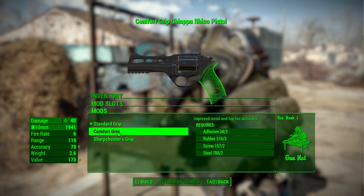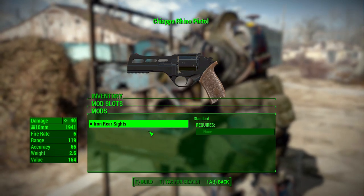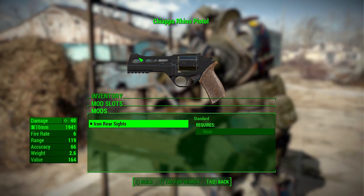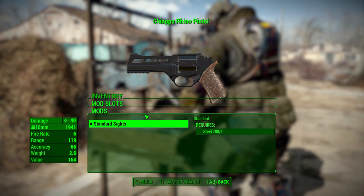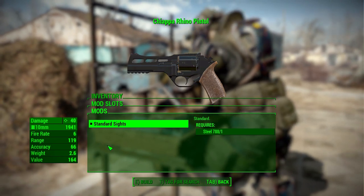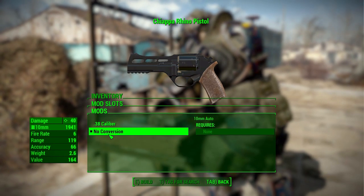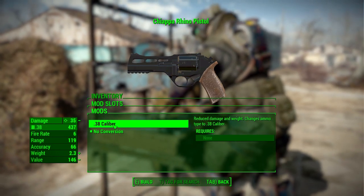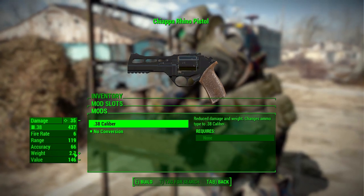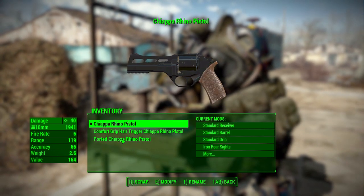In the grip category we have three options: standard, comfort, or sharpshooter. In iron sights we have nothing for now, but more are coming — it'll likely be the color of the optic on the iron sight. In the standard sights category, nothing yet, but this is most likely where reflex scopes will be added once they come in. Finally we have the conversion option: leave it as 10 millimeter, or switch to 38 caliber for a little less damage but lighter weight — useful if you have an excess of 38 rounds.